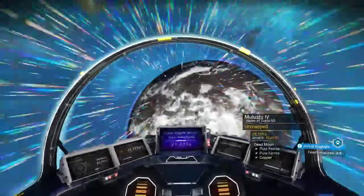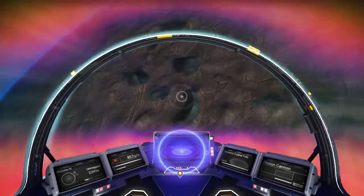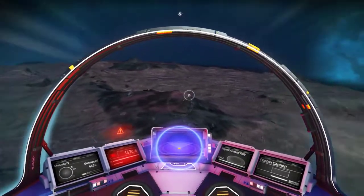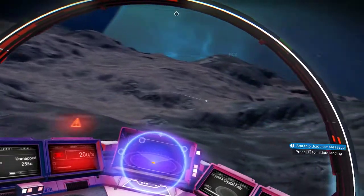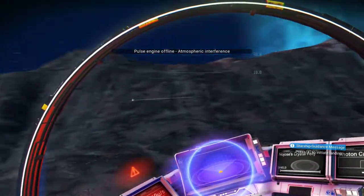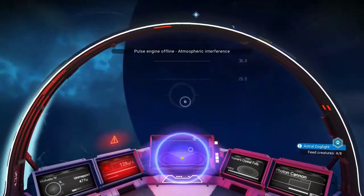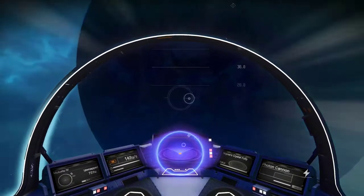Okay, scanning shows pure ferrite and copper. This is total rock — I hope there's an animal here; if not we'll go to the big planet. I'm streaming this live so bear with me. There may not be any plants or animals on this moon. I don't think there are living creatures here, so let's move on — we'll go to the other planet where I know there are animals.